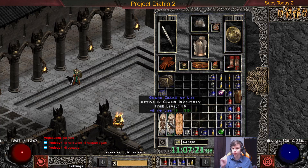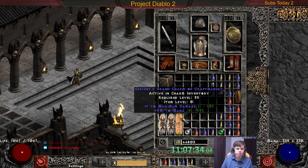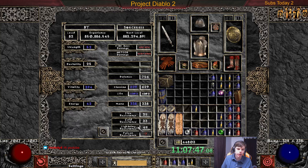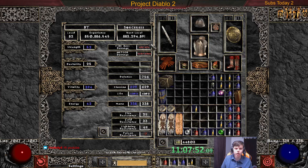Unfortunately there were no patch notes before the ladder started. This is a pretty nice grand charm we got fairly early — item level 56, so it's like nightmare difficulty. We got a bunch of life and stuff. I'm probably going to farm some charms tomorrow to just get the charm inventory filled up and get a bunch of resistances, because I'm still not quite max res in hell.